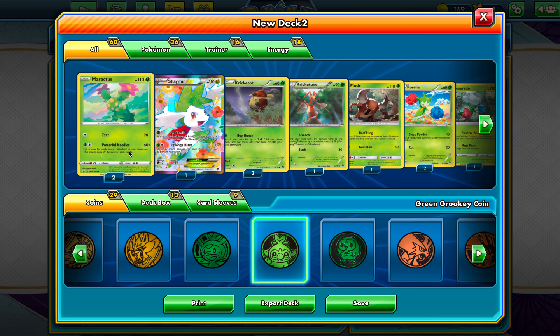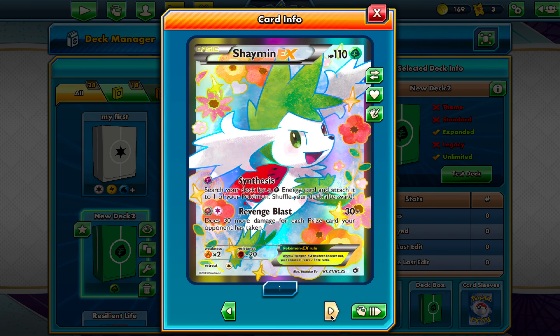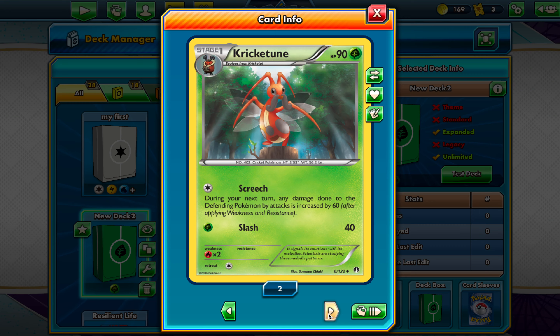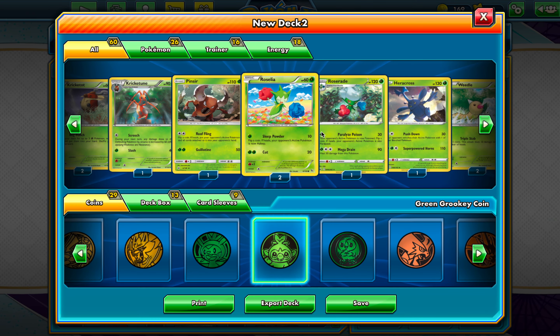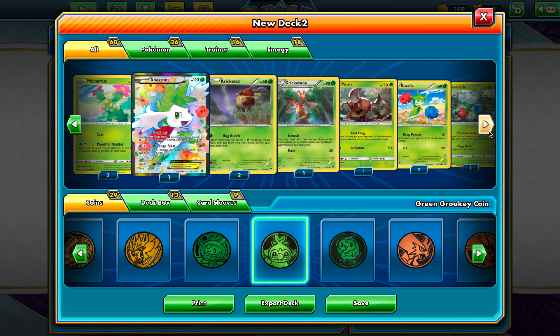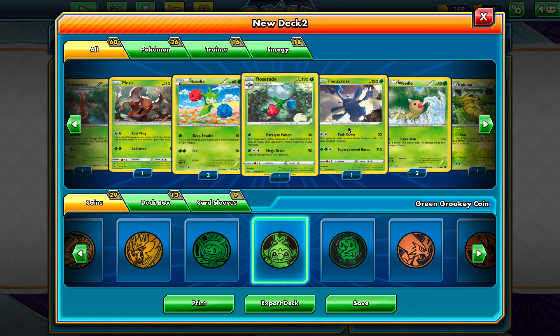So you have Maractus — two Maractus — and Shaman. Two Cricket, one Cricutune, one Pinsir. Two Rosalia, one Roserade. Make sure you look at which one I have so that you don't pick a bad one or something. One Heracross, two Weedle.